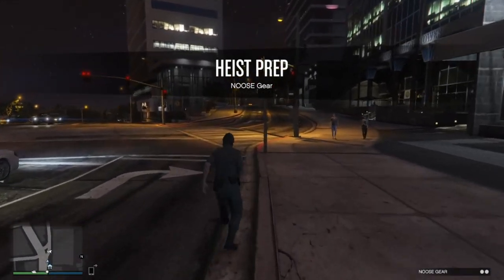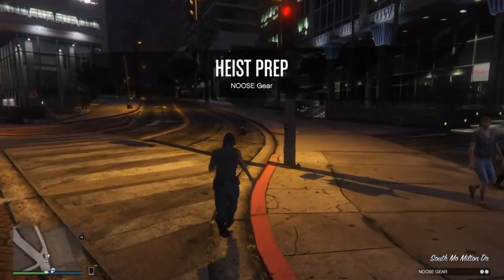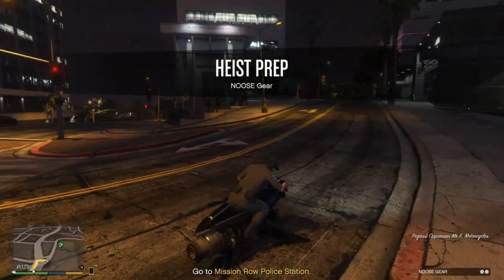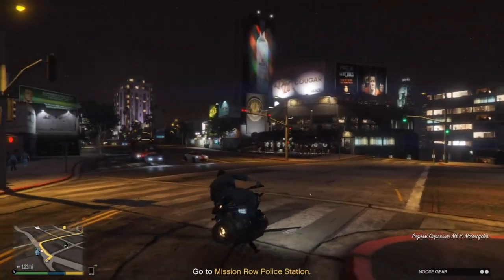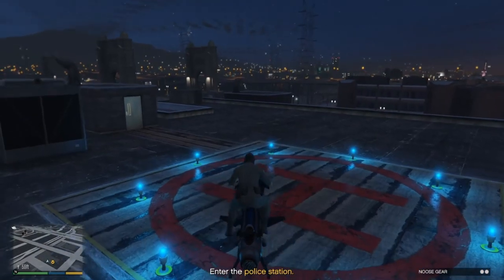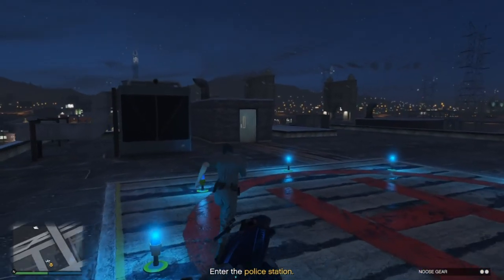You're going to need a helicopter or most likely a Mark 2 Oppressor. Head straight to the Mission Road police station, land right on the roof, and head inside to get the duffel bags.